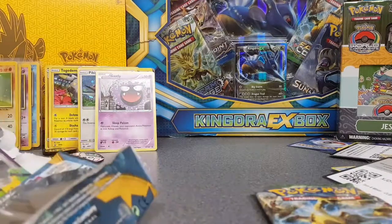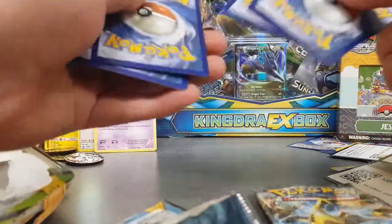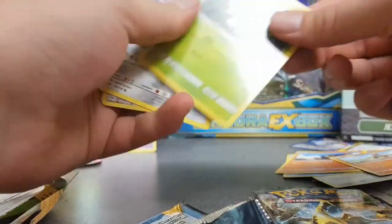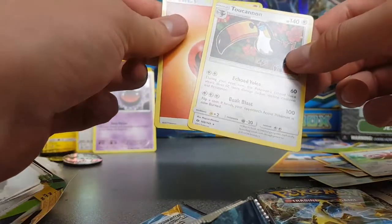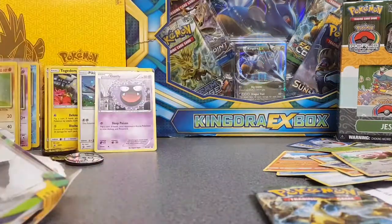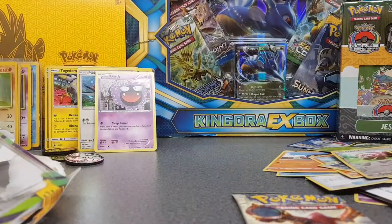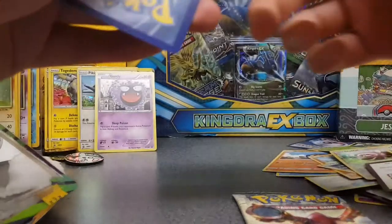We've still got Fates Collide and Steam Siege to open as well. This is already a 15-minute video — debating whether to open the Kingdra EX box, but I probably will since it's a big makeup episode. Another code for you guys. Fates Collide next — three to the front: Alakazam Spirit Link, Whimsicott, Zygarde in dog form — kind of nice — Gothita, Minccino, Whismur, Fennekin, Volbeat, a reverse Devolution Spray, and a normal rare Suicune. Nothing special yet, haven't pulled anything good from a pack. Let's see what Steam Siege brings.